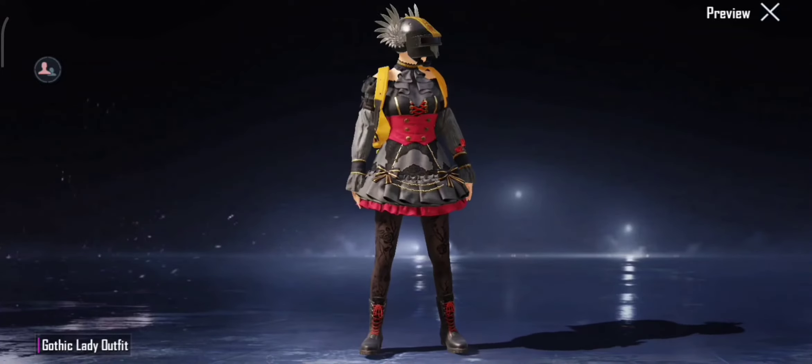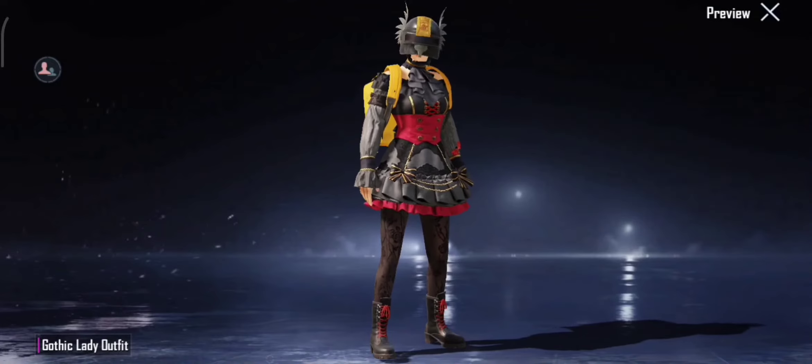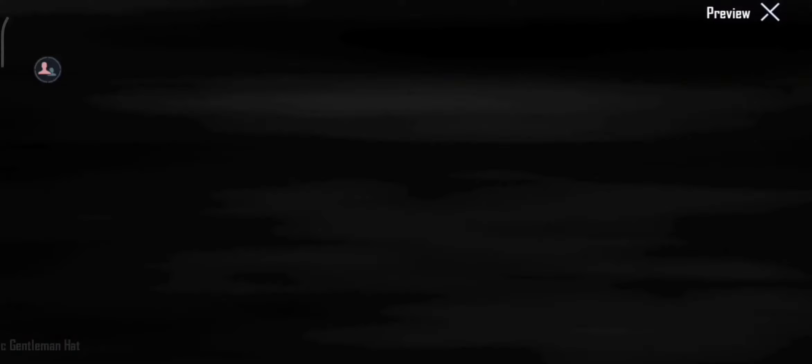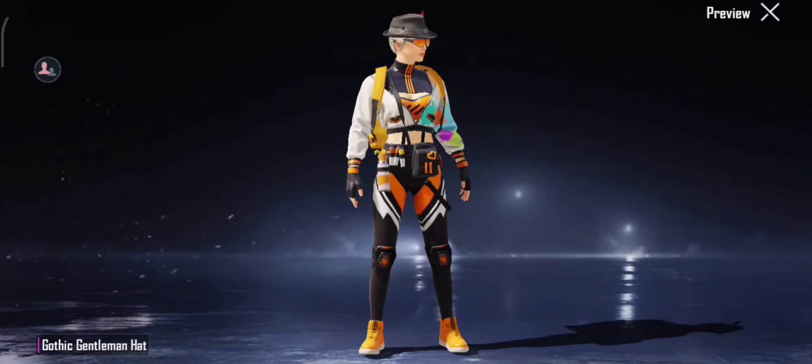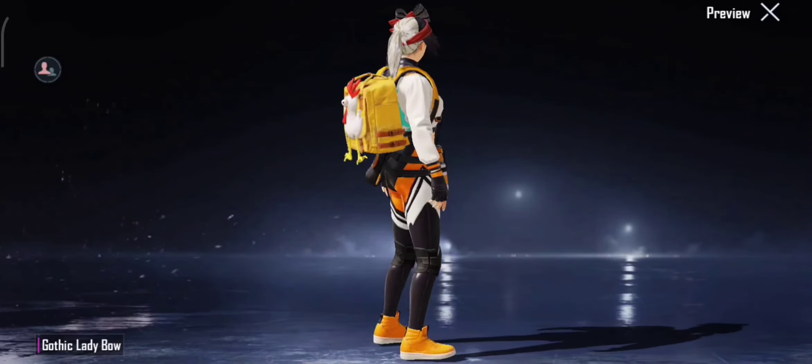We will have two coins. We will have a headgear. We will have a UC. This is a female outfit.